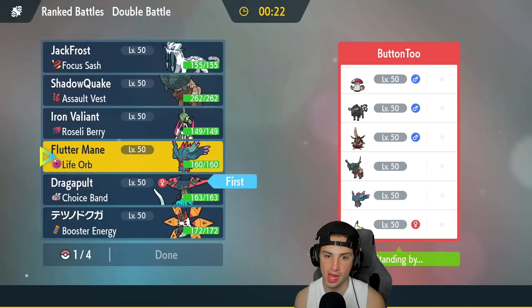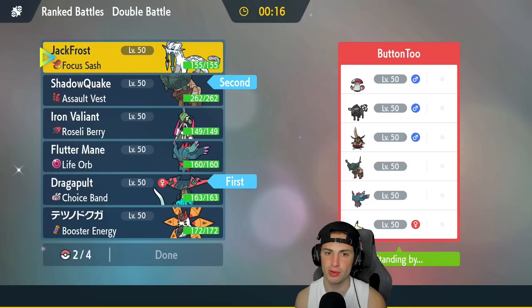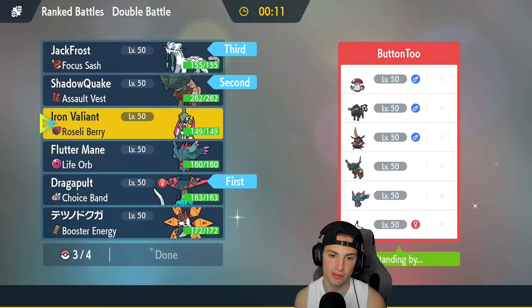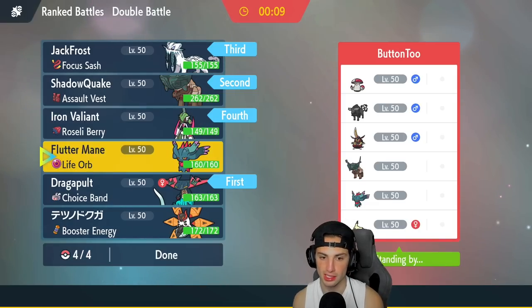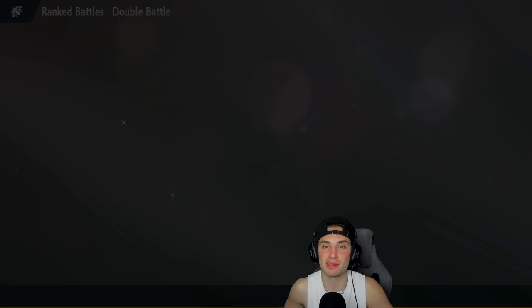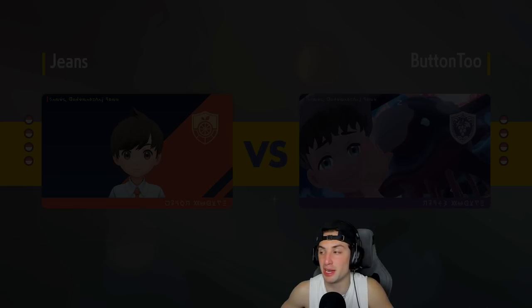I'm going to lead Dragapult alongside Ting Lu, bring Shen Pao in the back, and Iron Valiant over Iron Moth. Let's lock it in. I'm getting pretty high in Master tier — top 2,000 right now — and we're playing a 760-rated player, so this could be tough.